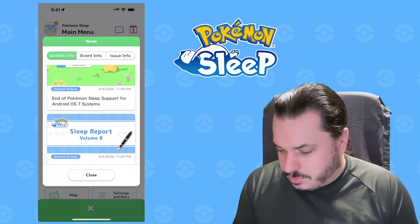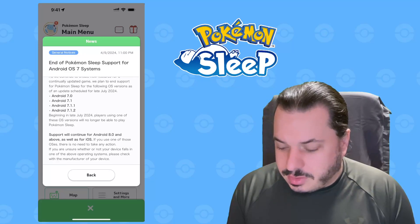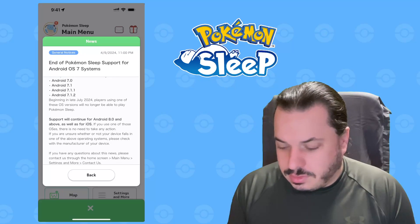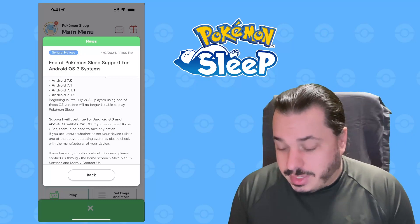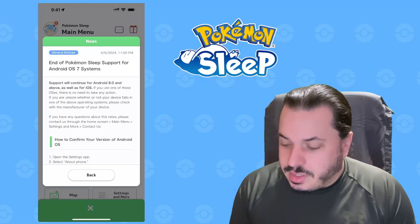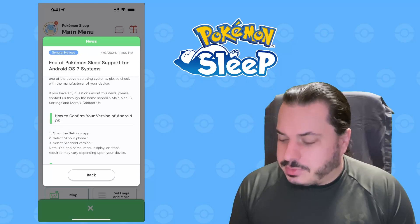End of Pokémon Sleep support for Android OS 7 devices. As they continue to create new features and update the game, they plan to end support for Android OS 7, 7.1, 7.1.1, and 7.1.2 in an update scheduled for late July. Beginning in late July, players using those OS versions will no longer be able to play Pokémon Sleep. Support will continue for Android 8 and above, as well as iOS. If you're unsure whether your device falls in one of those operating systems, please check with your device manufacturer.